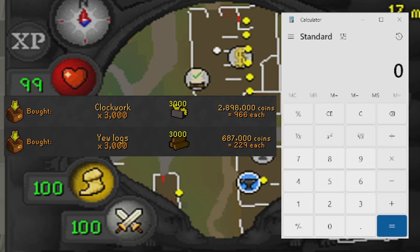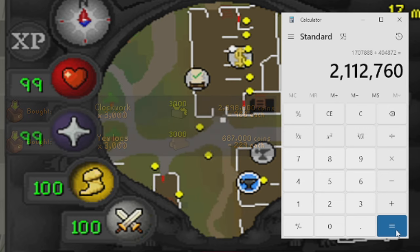Bringing up the calculator: we paid 229 coins for one yew log and 966 coins for one clockwork. If we multiply 229 by 1,768, that comes out to 404,872 GP for the yew logs. Then multiplying 1,768 by 966 for the clockworks, that gives us 1.7 million. Adding both together, our total investment for this video is 2,112,760 GP.